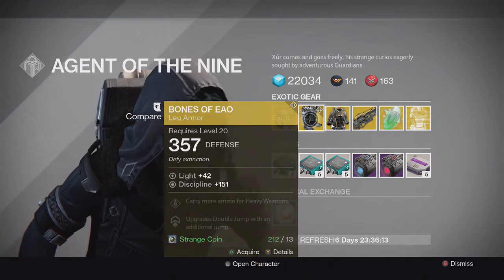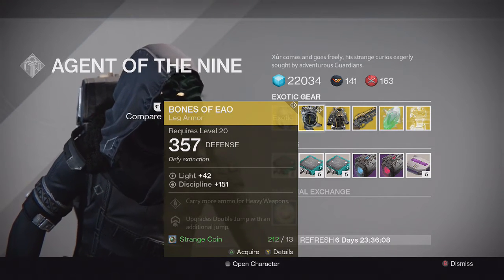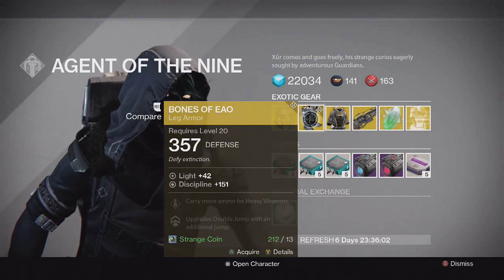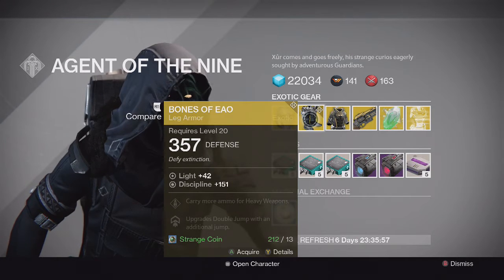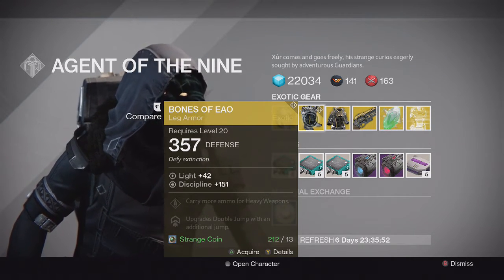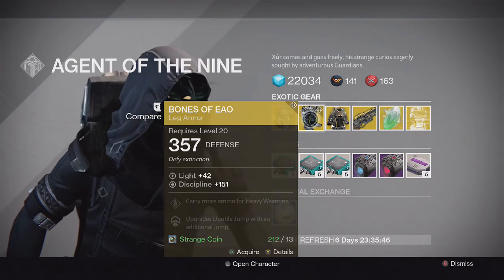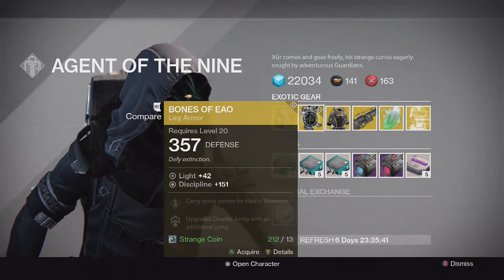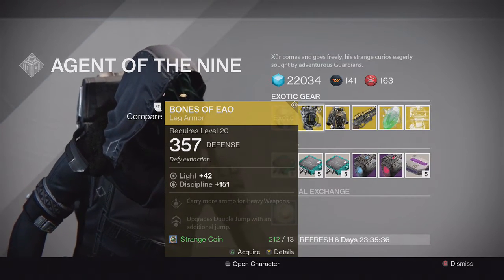For the Hunter we have the Bones of Eao leg armor, full Discipline, with an upgrade of double jump with an additional jump. This thing is really fun — I got it early on when House of Wolves came out during a Nightfall. It allows you to have triple jump on a Bladedancer and quadruple jump on a Gunslinger, which is pretty ridiculous. It gives you a lot more height and distance and is useful in certain situations. I'd recommend picking it up if you don't have one.